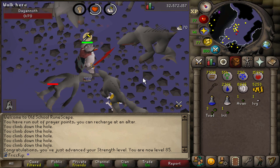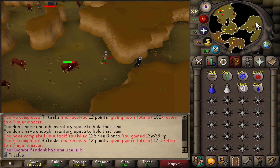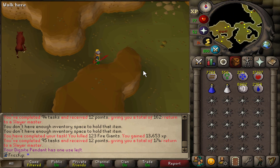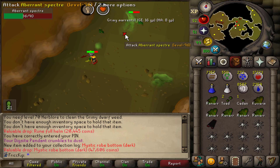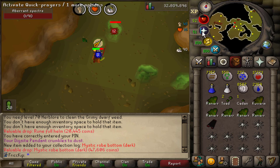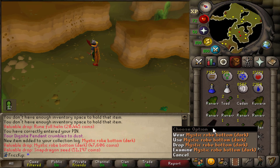There's level 85 Strength, with a medium clue. Abby Specters, but this time with the Slayer Helm, so we get the perk of the Black Mask — the 16.67% combat boost — because we don't have to only wear the nose peg. The Dark Mystic Robe Bottom dropped. The only way to get this is from the different variations of Abby Specters, so I won't have to waste money buying one from the Magic Guild. And it's a new slot for the Collection Log. There's also a Master Clue step that requires a Mystic Robe Bottom — specifically the dark one.